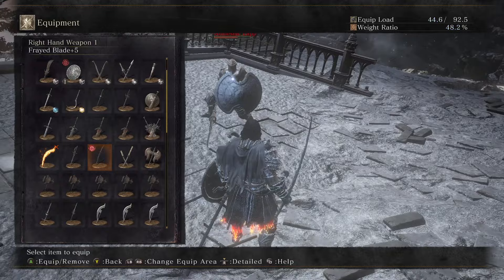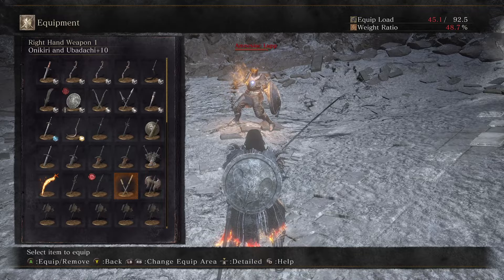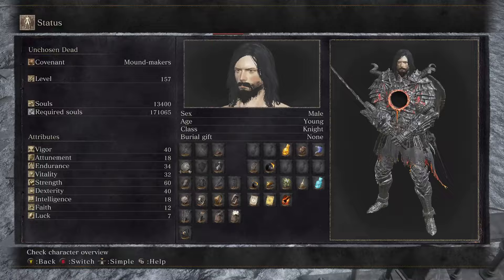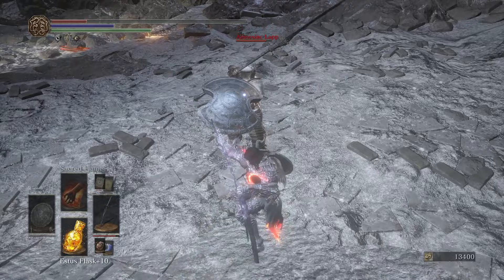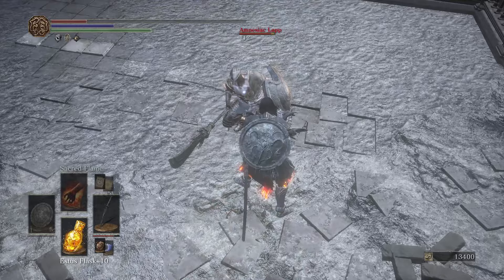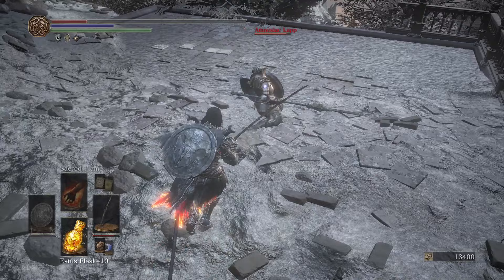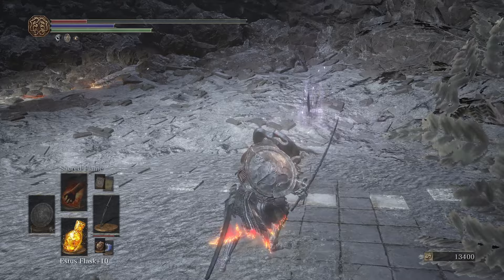Frayed Blade is a cool weapon. I have a complicated relationship with it — I could drop it and go back to Onikiru Ubadachi at 137 SL; this is my 157 build by the way. Frayed Blade has a cool moveset; if you practice you can get good with the animation cancel, though it doesn't really save much time — it just looks neat. The weapon art is pretty good and if you free aim it, it can be effective at catching people off guard.